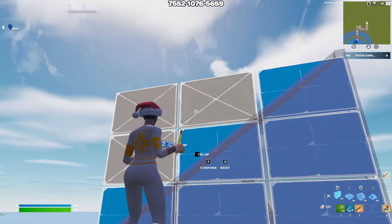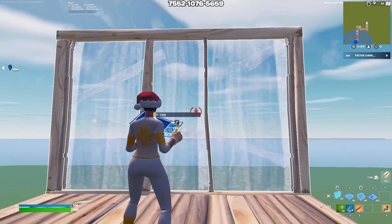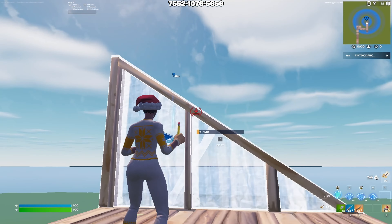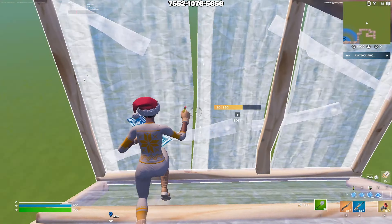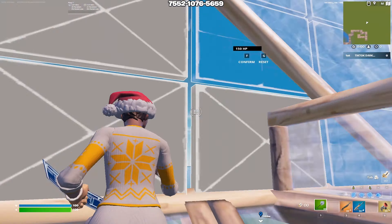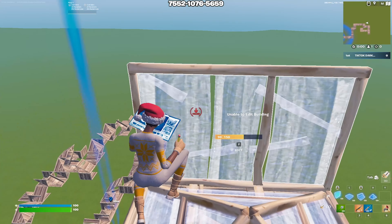Here's an example of good crosshair placement — as you can see, the crosshair is barely moving when I'm editing these tiles. Now here's a bad example: as you can see, my crosshair is going all over the place while I'm editing. Why does this matter if I'm still hitting my edits? Well, if you're trying to improve your editing speeds and become a faster player overall, you want to edit faster with little to no mess-ups, and having good crosshair placement does just that.